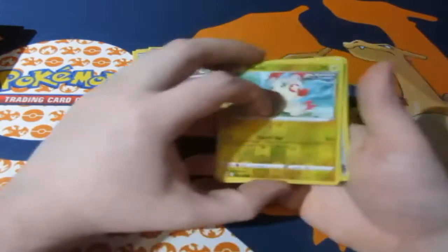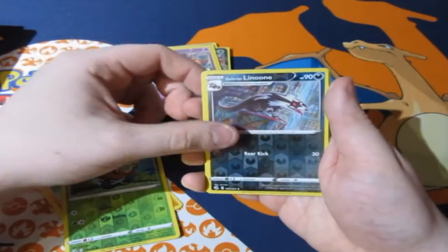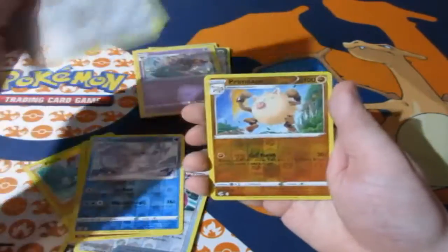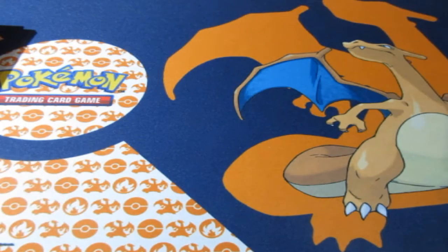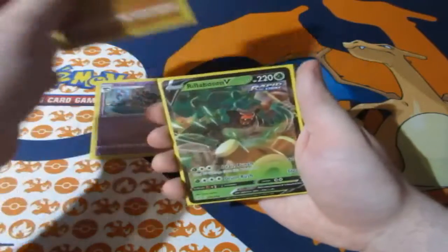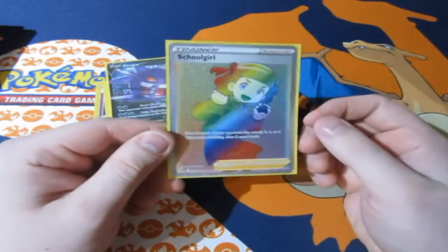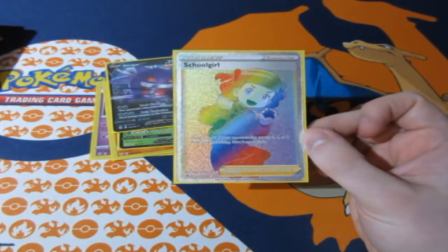Before we say goodbye, here are our pulls of the day. For the reverses: puzzle fans, Dumplin, Leon, Leon, Crosscut, Pangoro, Frossmoth, Cufant, and Primate. For the holographics: Dragapult hollow, Landorus, Rillaboom V, Gengar V, and the Rainbow Rare. Definitely one of my favorites - Rainbow Rares are great besides the Pokemon monsters. That's awesome.